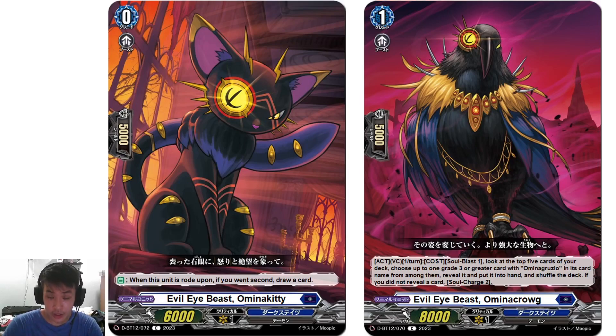Krog's act on Vanguard Circle, once per turn: look at top 5 cards of your deck, choose up to 1 Grade 3 or greater card with Omina Gruzio in its card name from among them, and add it to hand. If you did not, soul charge 2.